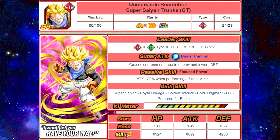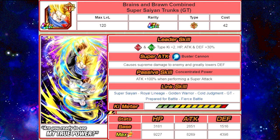He Dokkan Awakens into Brains and Brawn Combined Super Saiyan Trunks GT. His leader skill is Strength and Tech Type Ki plus 2, HP, Attack, and Defense plus 30%. His super attack is Buster Cannon, causes supreme damage to the enemy and greatly lowers defense. His passive skill, Concentrated Power: Attack plus 100% when performing a super attack. His link skills are Super Saiyan, Royal Lineage, Golden Warrior, Cold Judgment, GT, Prepared for Battle, and Fierce Battle. His max stats are HP of 92-27, Attack of 82-69, and Defense of 43-98. He has a 12 Ki multiplier of 135%.